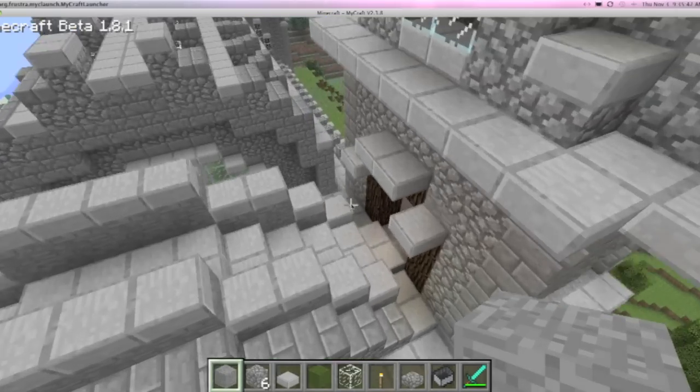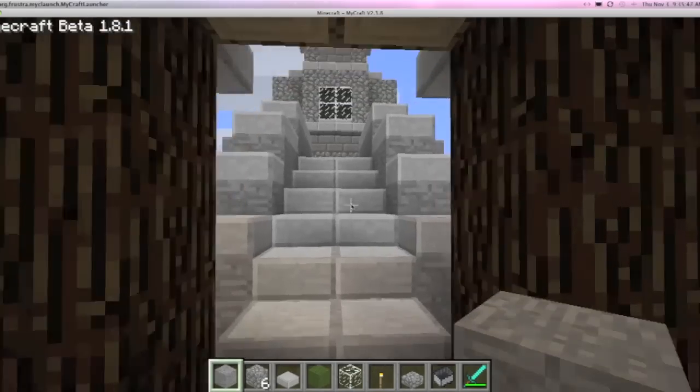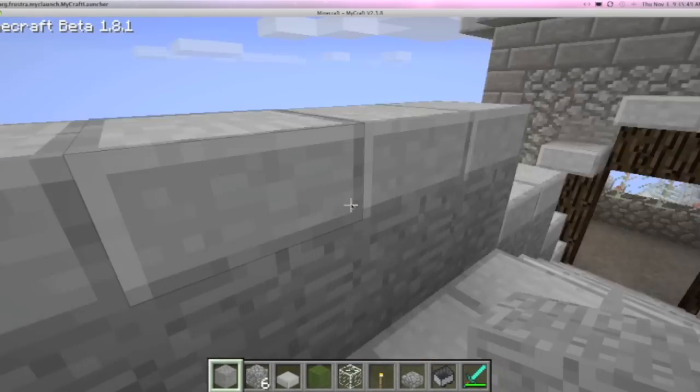Right here, this is just a big random arch area where the entrance is. And this is actually a bridge right there. So I'll show you how it is a bridge — let's say you're in here. I still need to build these walls, but it's just a bridge. Pretty cool.